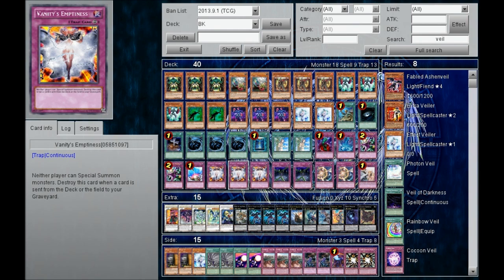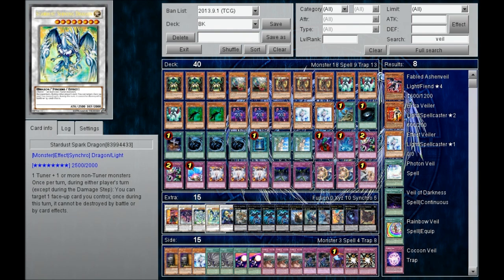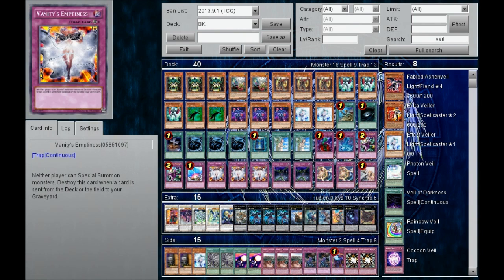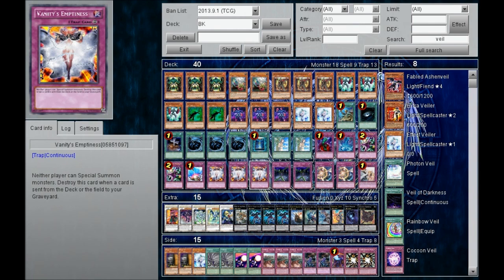I did not choose to run Kaiser Coliseum, which I see in some other Battling Boxer decks, because I want to swarm. I want to beat my opponent down. I'm not content with just one Lead Yoke — I want to Special Summon Stardust Spark Dragon, XYZ into more cool stuff, maybe multiple Lead Yokes, beat down my opponent, and gain advantage from searching and getting back cards with Glass Draw. Kaiser Coliseum does nothing if you have multiple monsters. Vanity's Emptiness lets you play more aggressively while still having protection, instead of limiting yourself like Kaiser Coliseum.